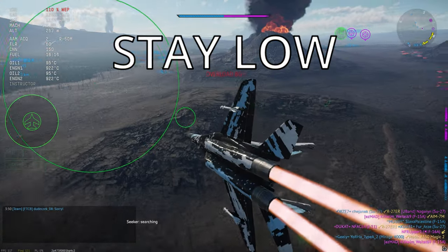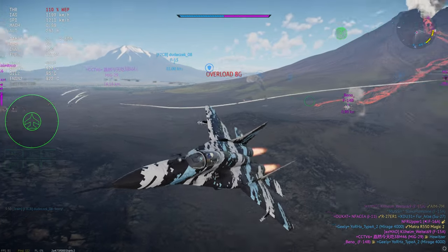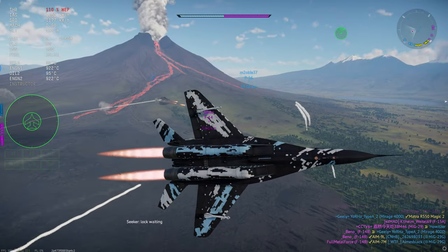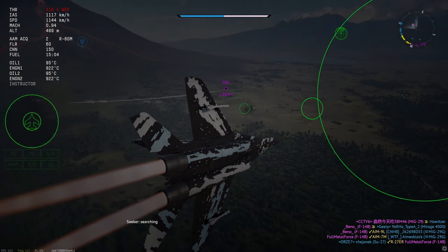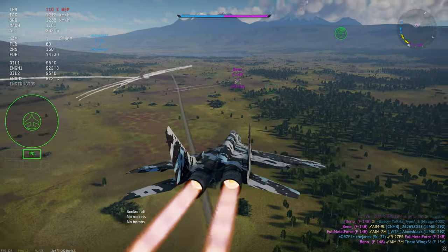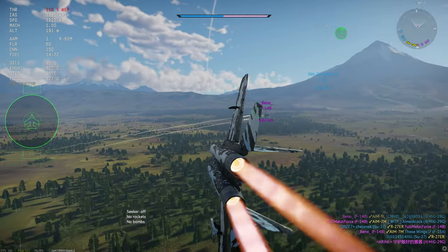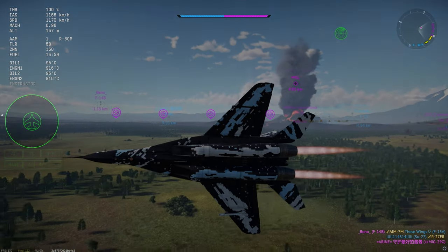This brings us to our first tip: stay low. As a stock plane, you don't have any chaff, so your ability to climb to altitude without catching a radar missile is pretty much zero. Sure, you could kinetically evade a SARH, or if you're lucky even notch it, but this isn't always reliable depending on ranges, speeds, and quantity of missiles, so it's best to just stay low — that way you can multipath the SARH missiles.